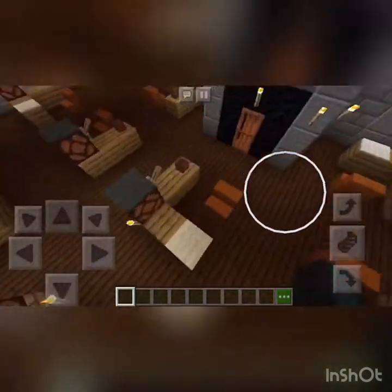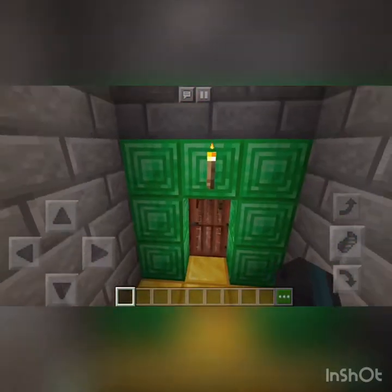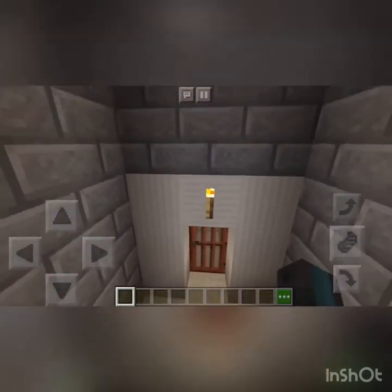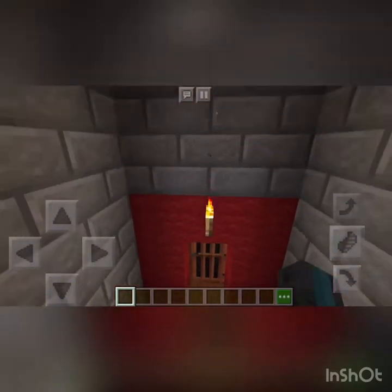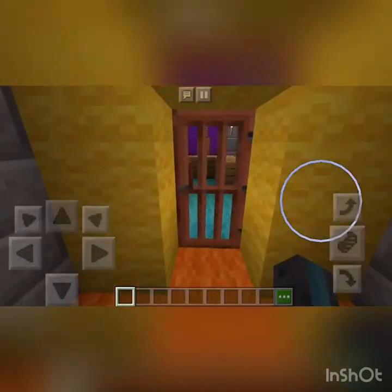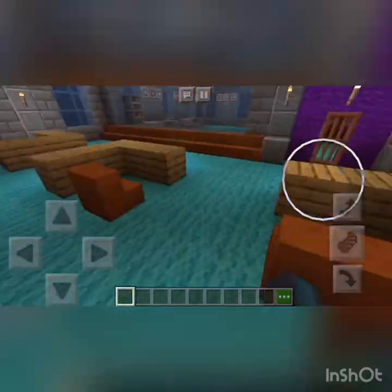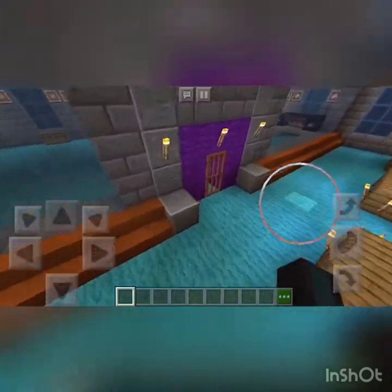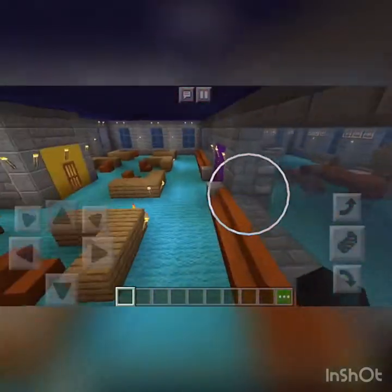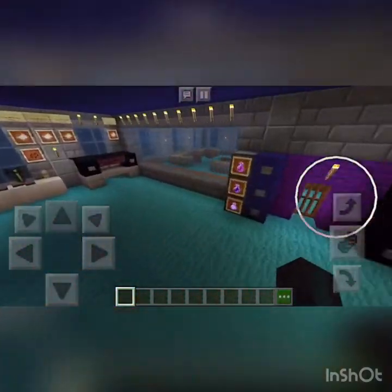This is going to be it for most of the floors — actually all of the floors look the same. I'm not going to show you all of them because they're all the exact same and it would be very boring. Please don't click off — it's gonna get interesting, I promise. We have waiting chairs, waiting rooms, and let's go through this office really fast.